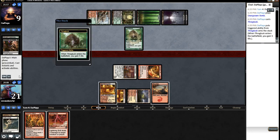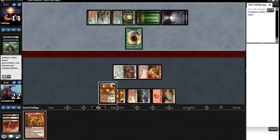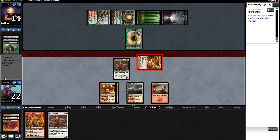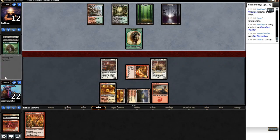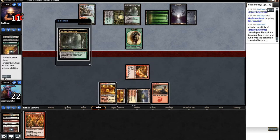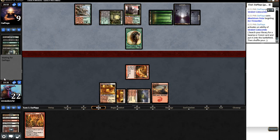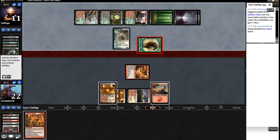Thragtusk. We'll Bolt it. That's a 3/3 and that did gain him a lot of life. Geez, another Firewalker. He's down to 12. We ramped him into that Thragtusk too. Played the other Core Firewalker. So he just needs to stabilize and then try to get something out. But if we get into that Batterskull it's going to be very good. There's the Maelstrom Pulse. Down to 9 again. See if he's got the Goyf. Kitchen Finks. So he's just gaining a lot of life here, and we needed those Core Firewalkers to stabilize.